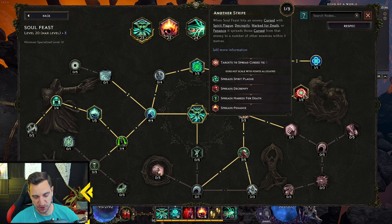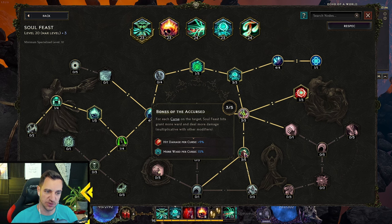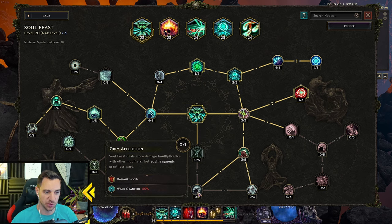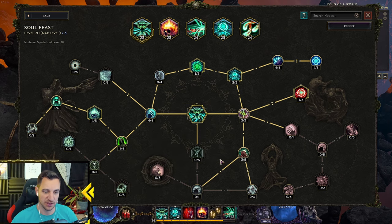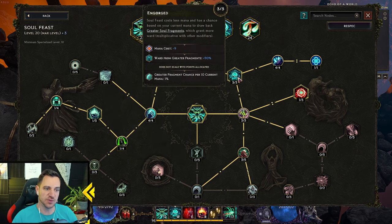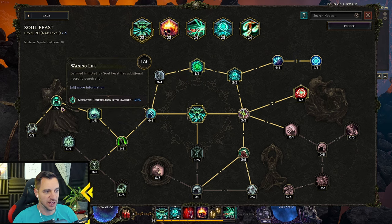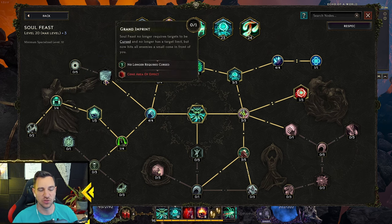More curses mean more damage, but you can remove those nodes and go more into Bonds of the Cursed or into higher hit damage depending on what you want. You don't even need to max that one out, but I like it because of the mana cost. You can have it at two or three, then you want the Hell Mind node that inflicts Damned, and the waning life addition to necrotic penetration — a nice addition for more damage.